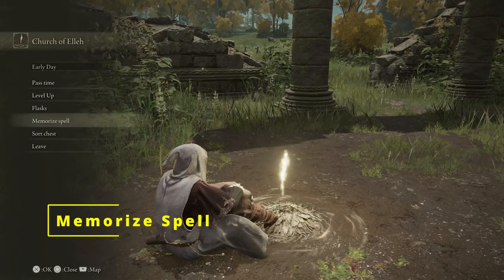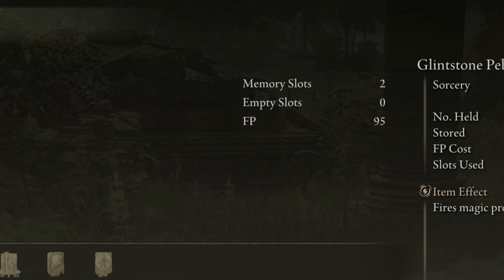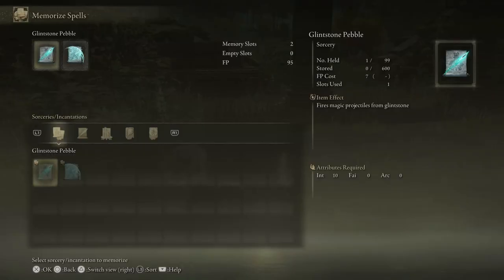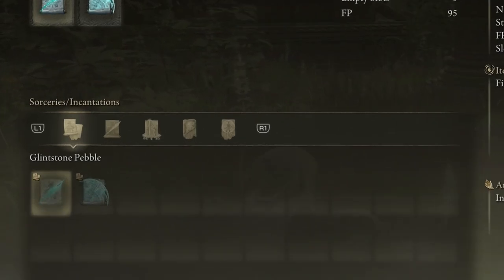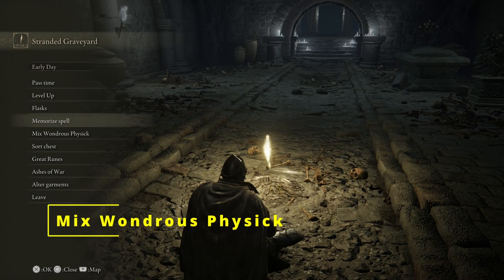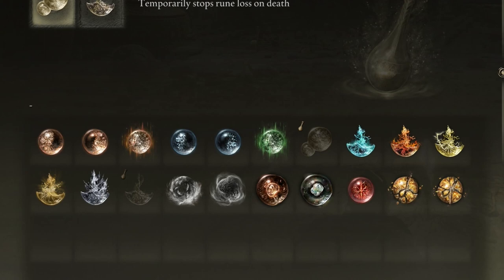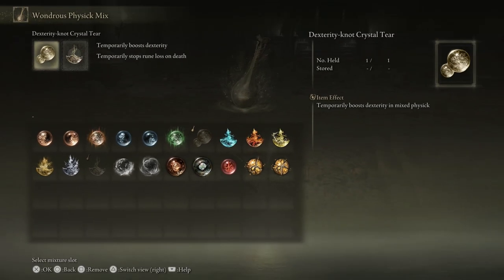Memorize Spell is where you equip sorceries or incantations for combat. You can see current spells, memory slots available, empty slots, and your current FP. L1 and R1 filter between offensive or defensive sorceries and incantations. Some spells require more than one slot to equip, and you can unlock more memory slots by finding a specific item in the world. Mix Wondrous Physic is a different type of flask — equip two temporary effects to occur when you drink it, with duration dependent on the tier used.